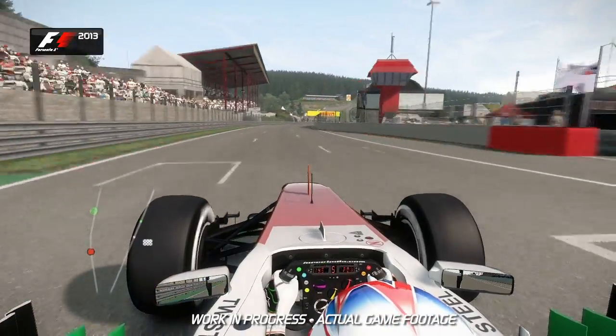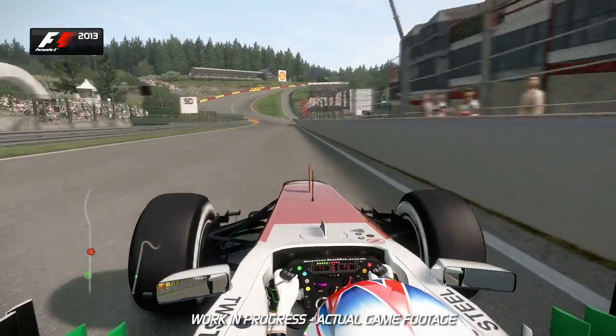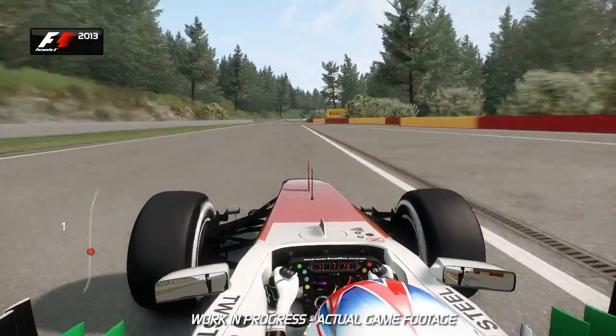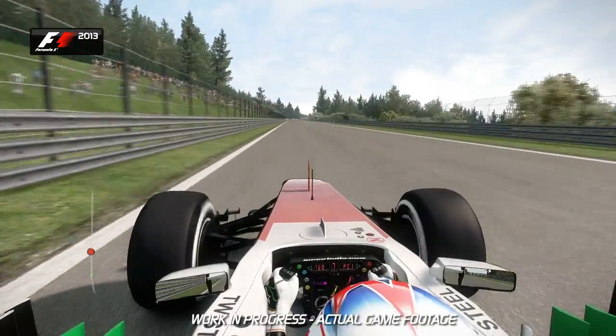Now as you plummet down the hill towards the infamous Eau Rouge corner, up through the gears — 6th and into 7th. Here it comes. Hold your breath, hang on in there. The steering wheel fights on you but you've got to hold it flat. Now open the DRS and use the bit of boost as well to carry you up this hill towards turn 5.